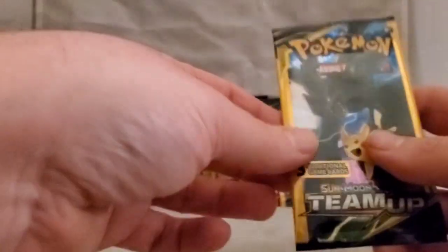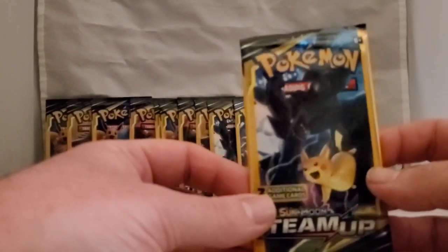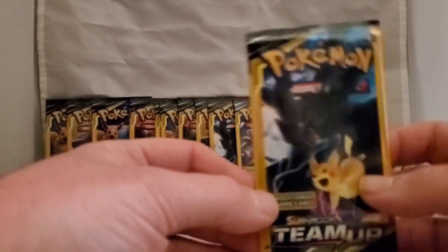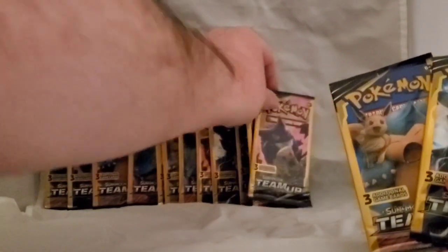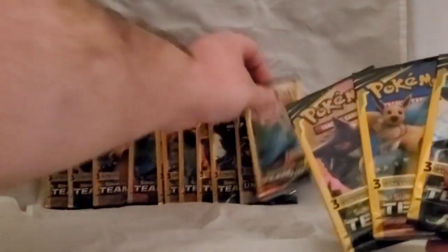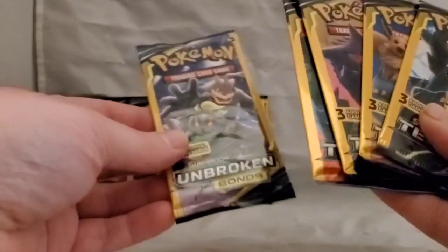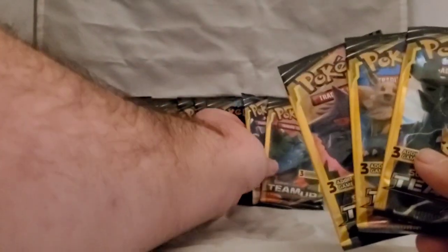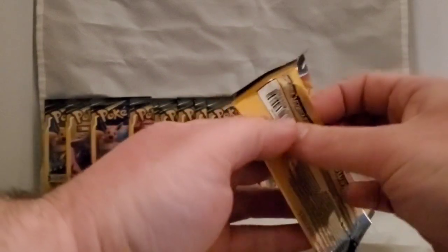Here are the packs. The GX cards are what make them special. With Team Up you could have Pikachu and Reshiram on one card for their GX. There's also a relaxing Eevee, Gengar and Mimikyu, Celebi and Venusaur, and Marshadow and Machamp. These are one dollar packs, so I bought about 15 of them.